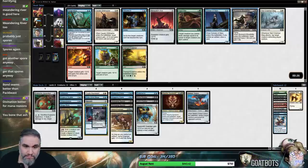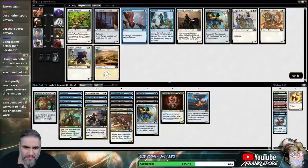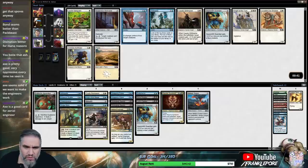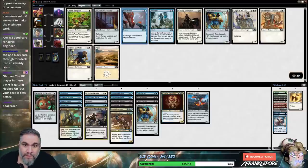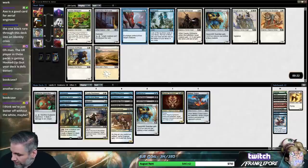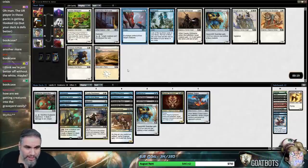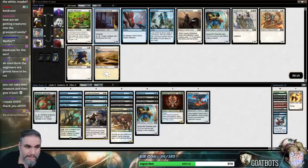I'm pretty sure it's just Bloodletter here. Switcheroo number two — how good is that? We might be better off without the white — that might be quite factual. How are we getting creatures into the graveyard? We're not. They just die. It's a limited format — they just go to the graveyard because they die.